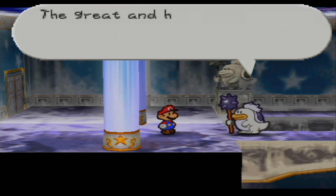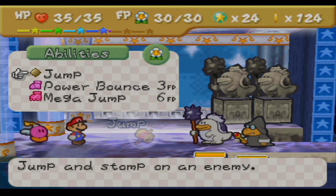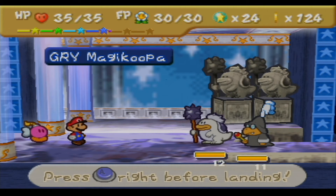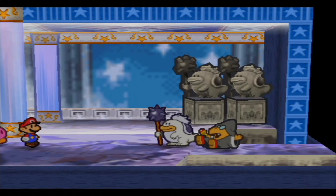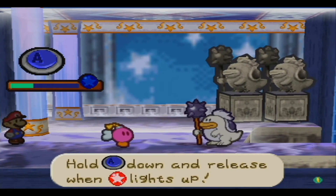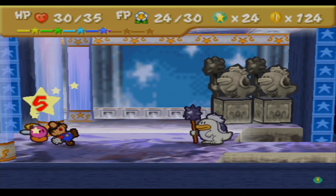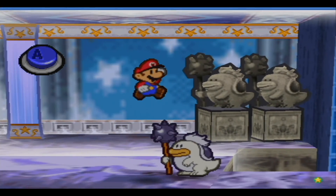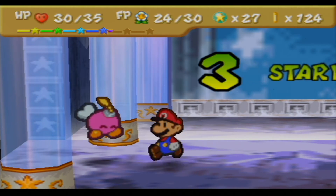Who are you? The great and honorable Crystal King said he cannot let anyone pass. So we kind of have a mini-boss fight — it's just a gray magic koopa and a white club. This looks like a green magic koopa to me. Mega jump for 12 damage — I don't know why I even bothered. There was no point in mega jumping that; I really just wanted to see how much XP I'd get, but it wasn't a lot.